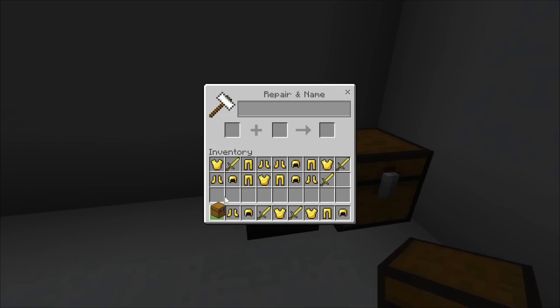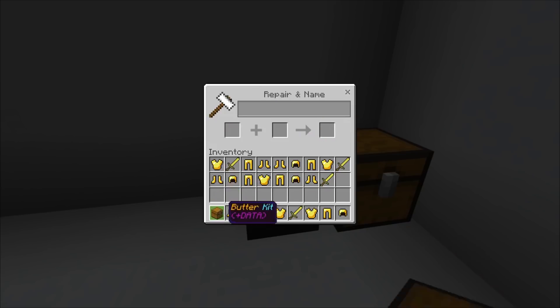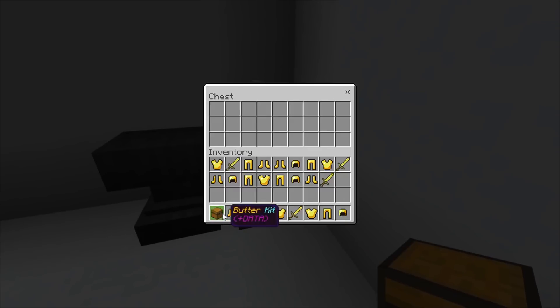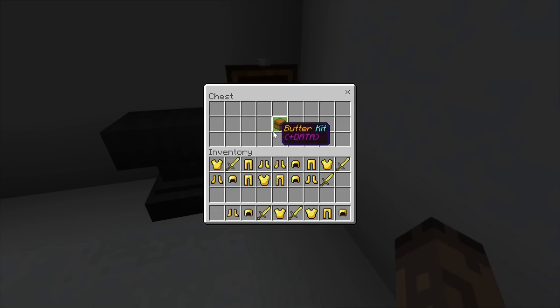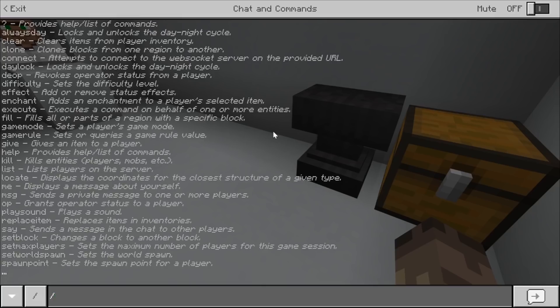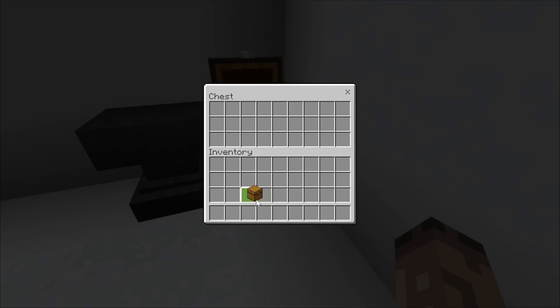You can rename it in an anvil, like you can on every item basically. I've already got the colour code thing there. So I'm just going to call this Butter Kit - rename that. Now I'm going to chuck that in my hotbar. I'm going to type in clear again and get it in my hotbar, because I only want this in my hotbar now.